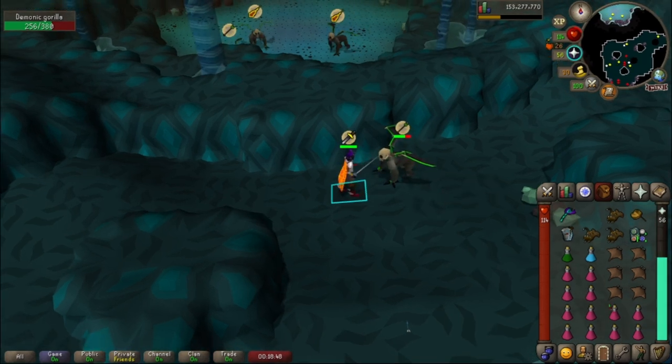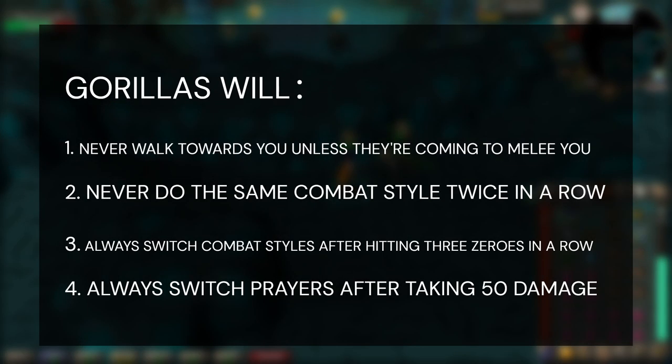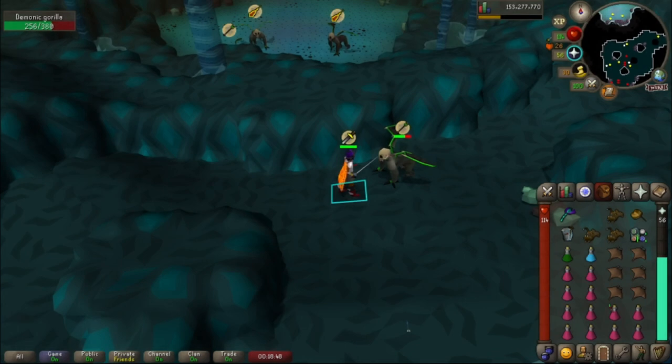Post-production note: when they switch combat styles, they always switch to a new one — they will never do the same combat style twice in a row. If you have distance on them and you're attacking with range, and they begin to walk towards you, you know it's going to be melee. If they don't start walking towards you, you know they've switched to the other ranged combat style — either range to magic or magic to range. They will never walk towards you unless they're going to melee you.